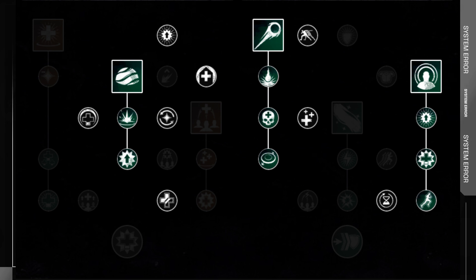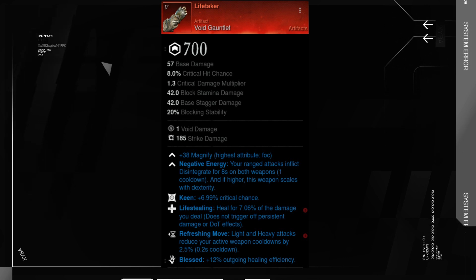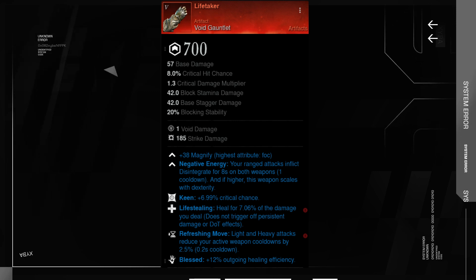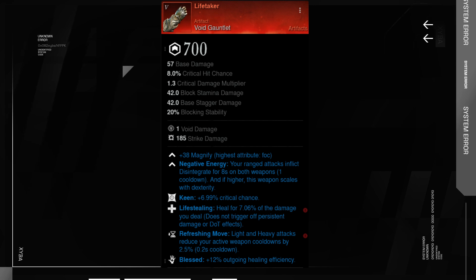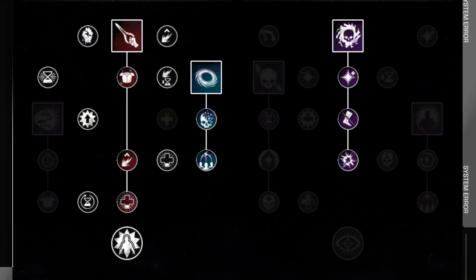As our secondary weapon, I love taking Life Dacre — it is a Void Gauntlet artifact. Its unique perk applies Disintegrate on ranged attacks on both weapons. Disintegrate is a DoT and a 10% rend that stacks up to 3 times, giving us up to 30% rend. As the final perk, I would take Blessed as we are a healer and none of the weapon perks are suited for PvE situations. For the VG skill tree, the primary skill I like is Oblivion — it gives you and your teammates 15% empower, among other buffs. Next, I would take the Orb as it heals your group and applies Disintegrate to enemies. I also like using the Blade for non-boss fights and Essence Rupture for boss fights.